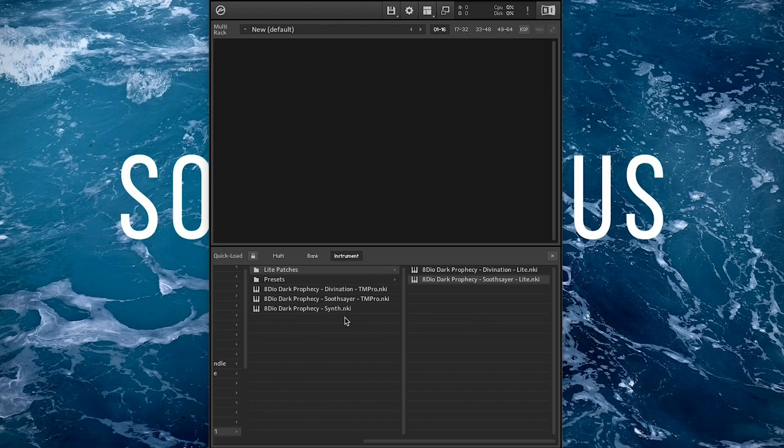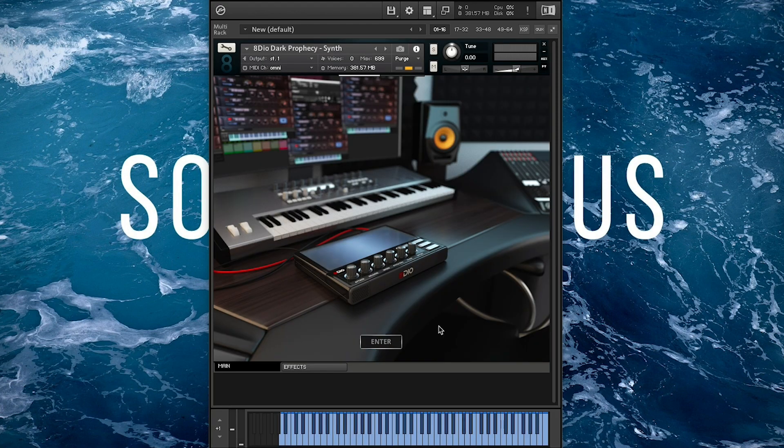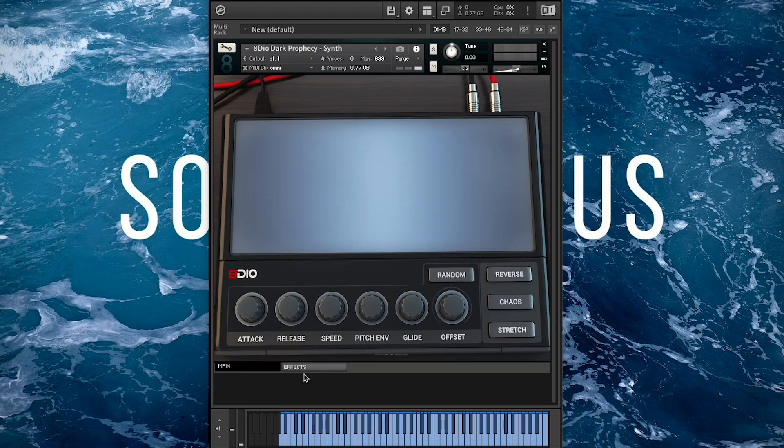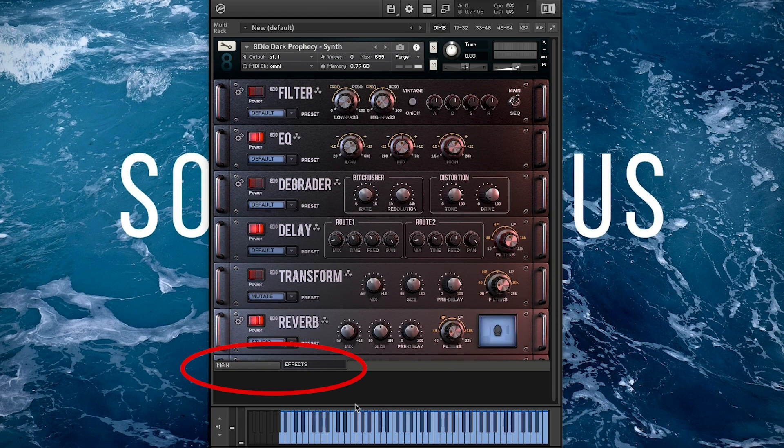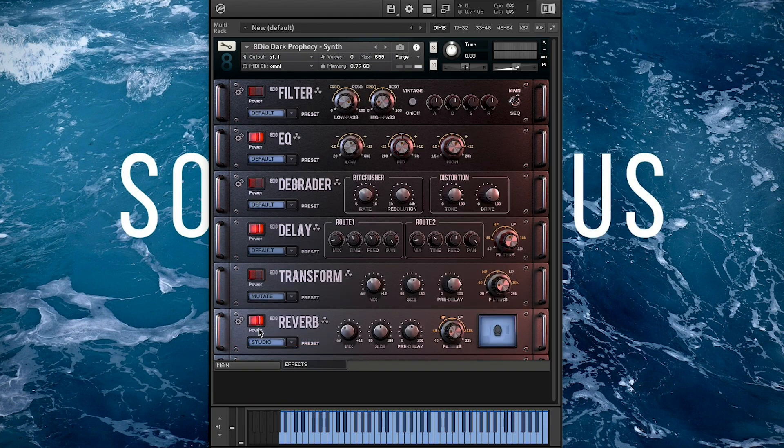Let's load up just the regular synth because that's gonna be the place a lot of people start. As usual you get the beautiful welcome screen that you have to click enter to, and as usual there are the chaos effects on the other tab. Notice that reverb is enabled by default, delay is enabled by default, and so is EQ with a tiny little boost.